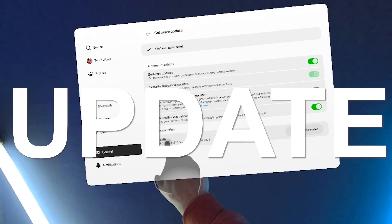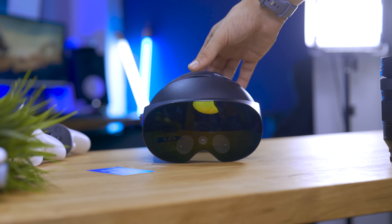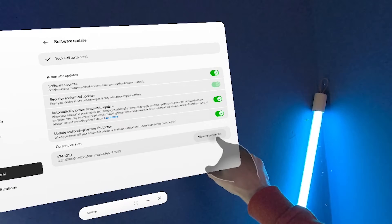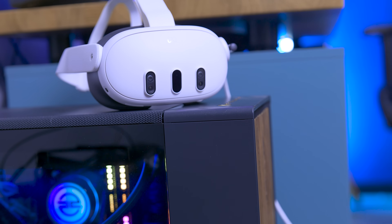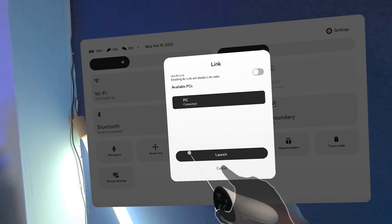Hey, Ty here! Welcome to the VRtech channel! V74, the latest update for the MetaQuest 3, MetaQuest 3S, MetaQuest 2, and the now defunct MetaQuest Pro, just arrived today, bringing many new features and improvements like DisplayPort Alt Mode, seamless multitasking, the new link menu, and much more. Let's discover it together in this video!